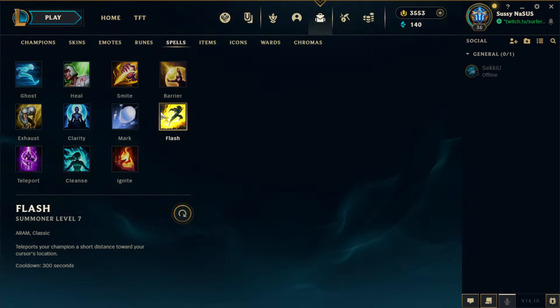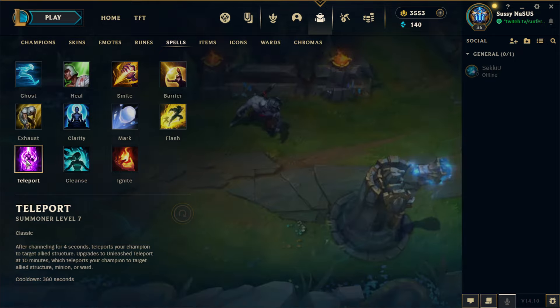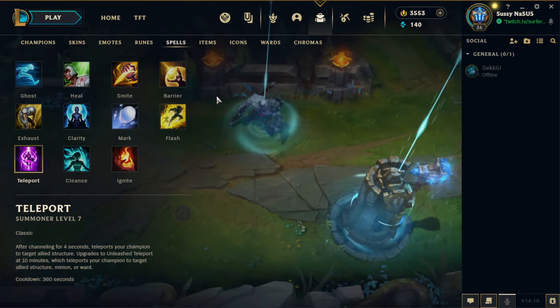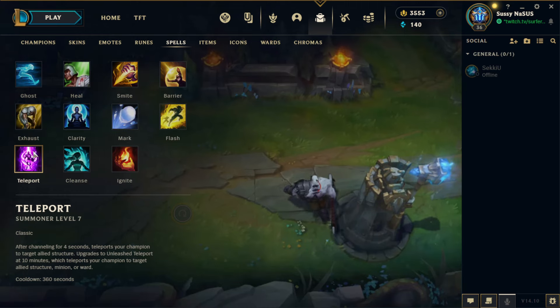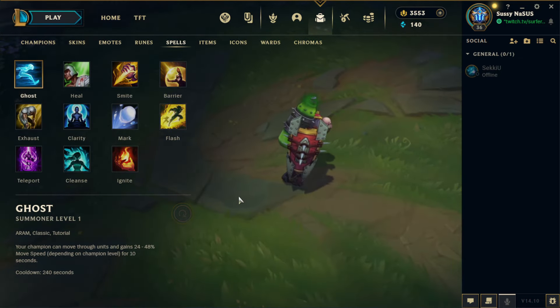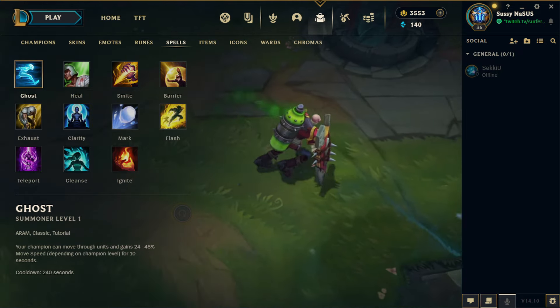For spells, take Ghost and Flash, but you can also take Ghost and TP if you feel like you're going to split push in that game. You can always check if your top laner is a split pusher — if he's not, then you better take TP. If you're playing top, you should always take TP, but if you already have a split pusher, it's fine — you can just take Flash, as most of the time it's more useful because you can't have two split pushers on the team.